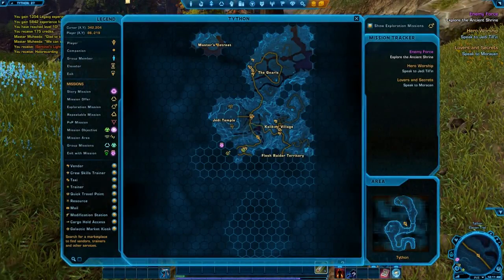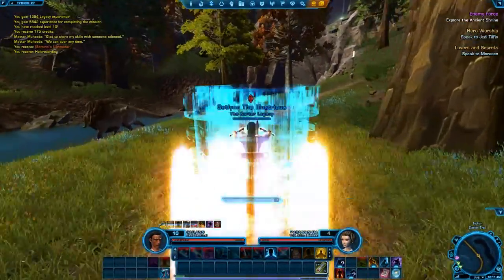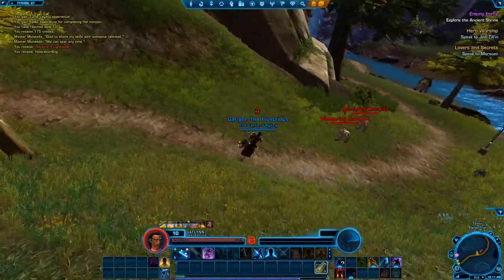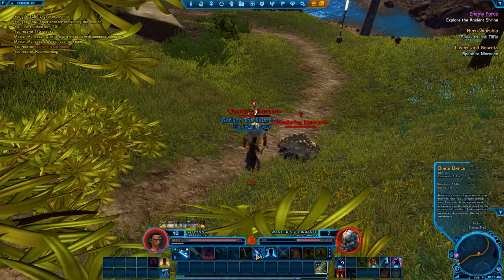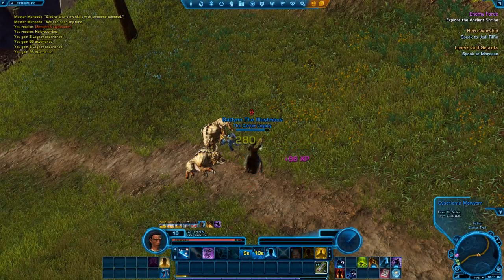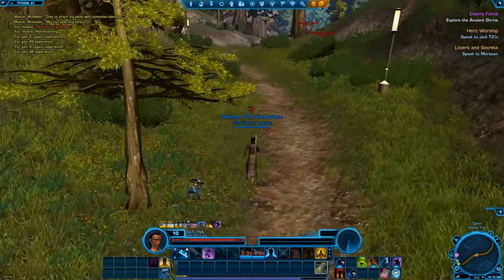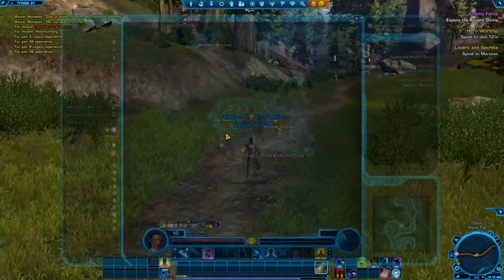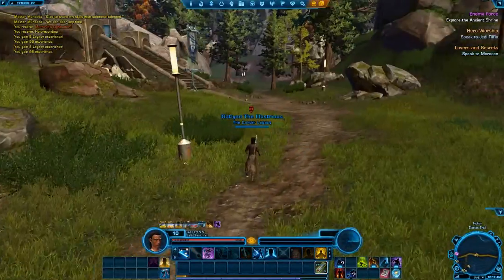Now where are we going? We're just following this road. I should probably get the mount back on. I do like that the map can go transparent so you can still see where you're going and see the map at the same time.